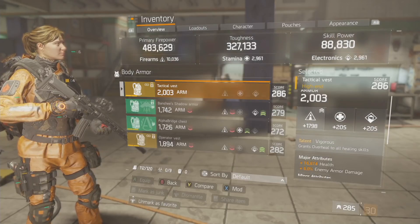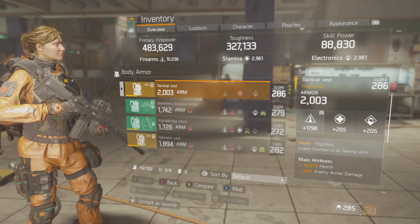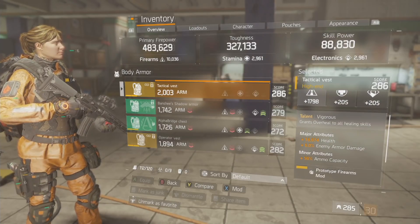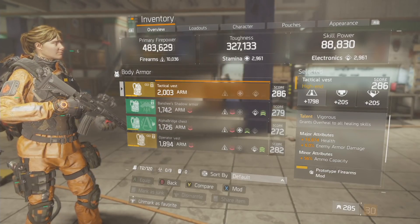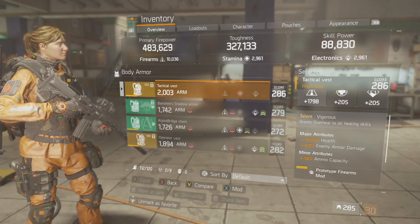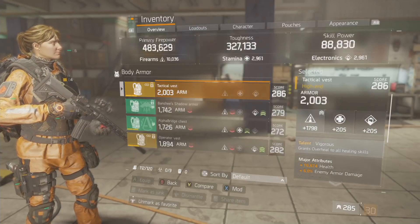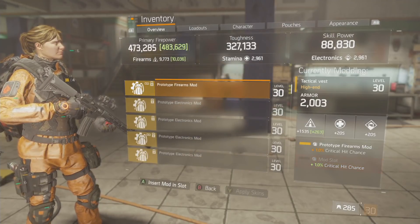My armor is maxed out on my chest piece at 1798 firearms. Major attributes: 16,674 health, 6 enemy armor damage, with 56 ammo capacity — we need that. The mods I have on here are two firearms crit chance mods that give me 263 firearms.